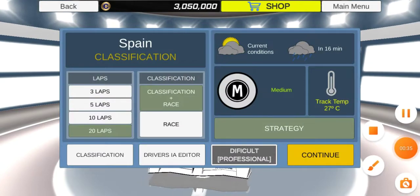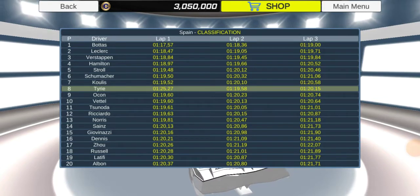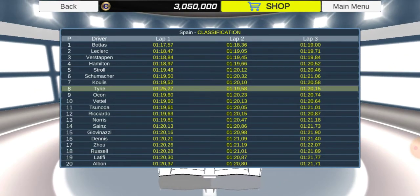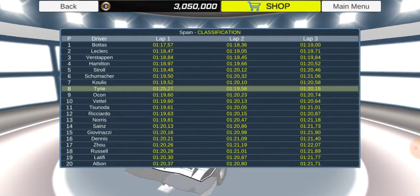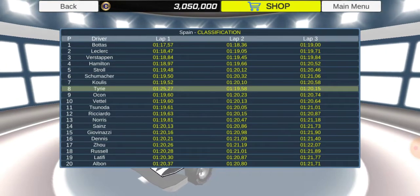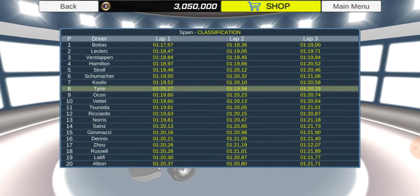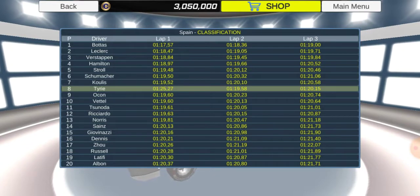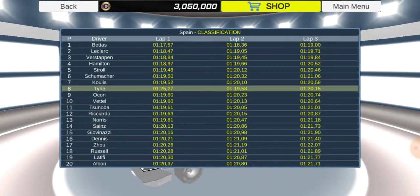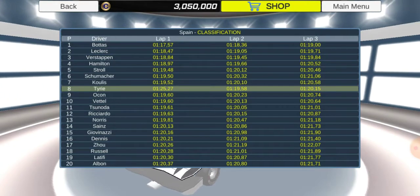We head to Spain with our heads held high because we've got a fast car. Qualifying saw us finish eighth, not what I was expecting — I was expecting a bit higher. Our teammate is in 11th. Aaas got the pole, then Leclerc, Verstappen, Hamilton, Stroll — those five are just separate from the rest. Schumacher in the Red Bull is finally doing well, and Koulis in Puma Racing is in P7.